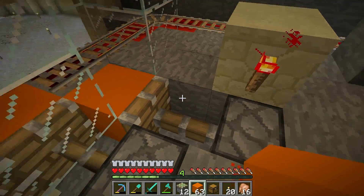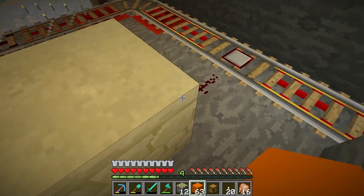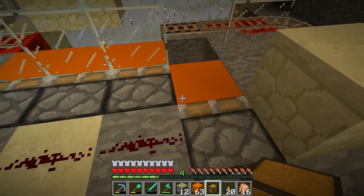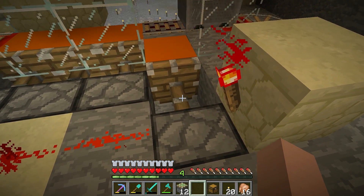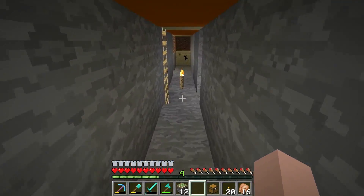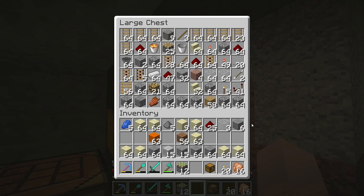Okay, slight problem — this piston is not coming back. That's obviously a problem. It could be because the redstone is powering the block and not turning off long enough. It's not turning off long enough, so we need to put a repeater on to give it some delay. One more test run... negative — it doesn't even go at all. That's going to be a problem. The redstone signal is being held on, which is a no-go. We'll grab a repeater.